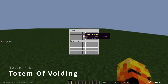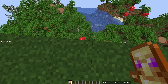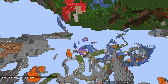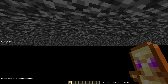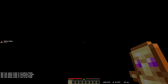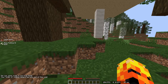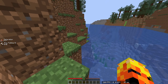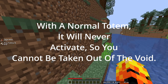This next totem is called the Totem of Voiding — this one is actually one of my favorites. I have to go down to the void, so I'm going into survival. When I get down to negative 100, I get slow falling for a minute. I don't know why I said a minute — I might need to change that because that seemed like way too long. You also do lose the totem.